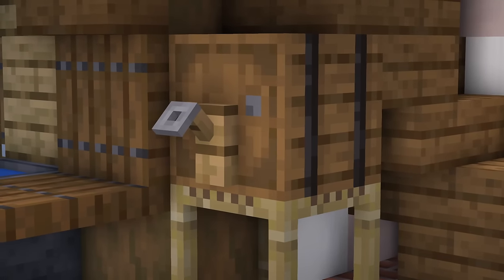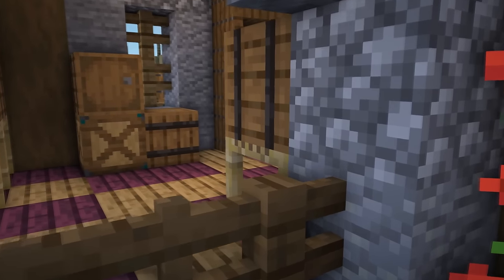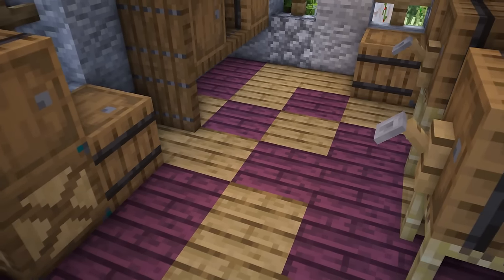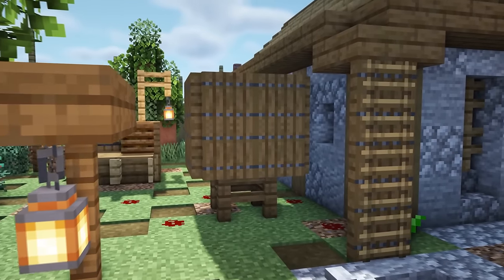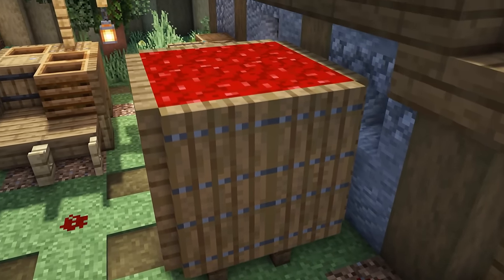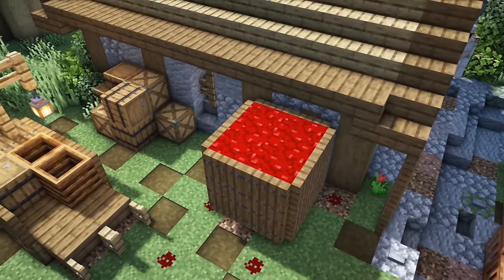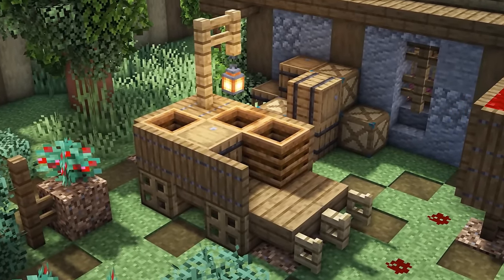Place a tripwire hook at the end of a barrel and you've got yourself a tap — something you would maybe add to a brewery or a winery. In my winery I have a mix of oak planks as well as crimson planks on the floor, to create a wine-stained floor as though there have been some spillages over time. Another great addition to a winery would be a barrel for grape treading: by surrounding some nether wart blocks with trapdoors, you can make a large barrel filled with grapes that could be used to create wine the old-fashioned way.